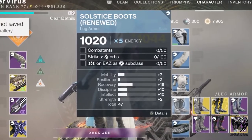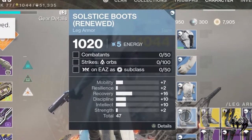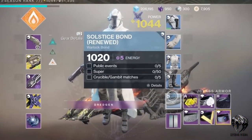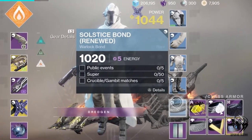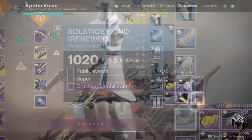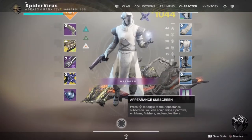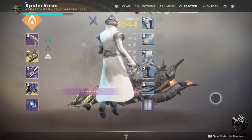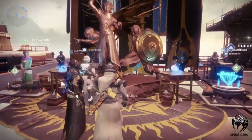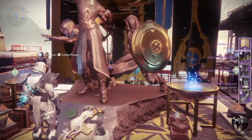It took me around two hours to complete all of them. The secondary objectives that will mostly complete themselves are: 100 Cabal defeated, 400 any orbs collected, 25 guardian kills, 100 arc orbs collected, 10 Solicitor packages opened, 100 orbs collected in strike, and 50 super kills. Once these objectives are completed, you will once again have to go to the tower and meditate in front of the statue.